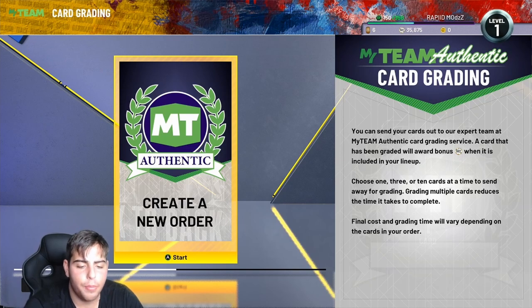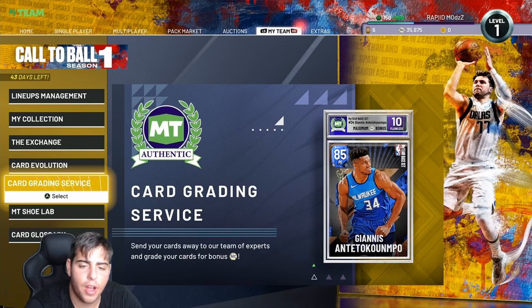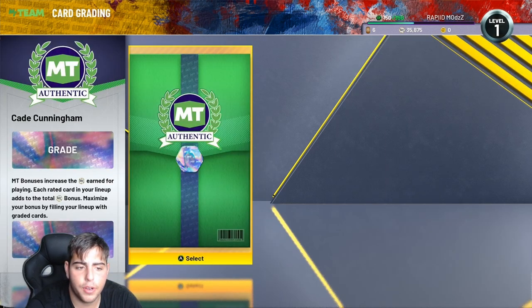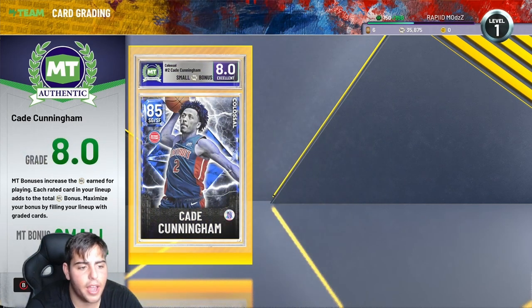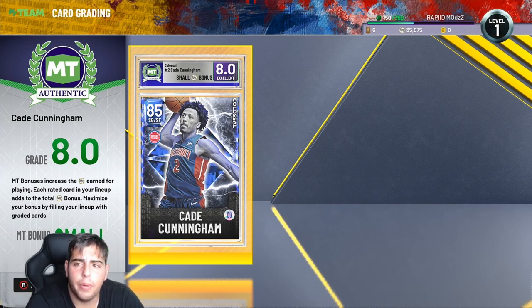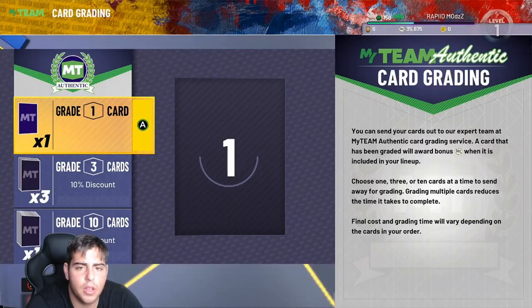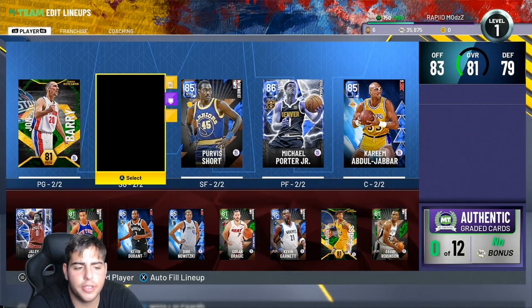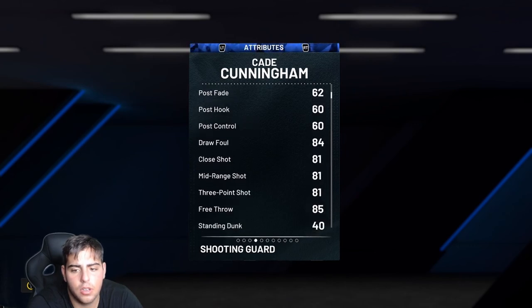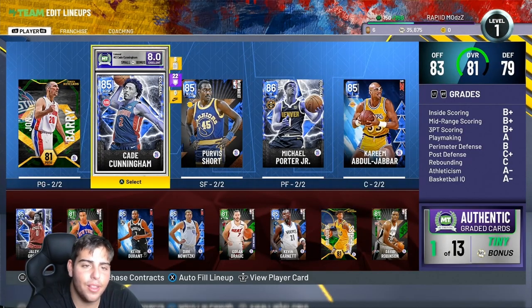Alright guys, here it is — we just figured out how to do it. My guy Cade Cunningham is done, 45 minutes later. You just scroll to the right and this is it. 'Thank you for submitting your cards to My Team Alternate Cards Grading Service — all orders will be processed in order received.' Let's see what we get. MT bonus is increased — the MT earned for playing, each rated card in your lineup adds to the MT bonus. Maximize your bonus by filling your lineup with rated cards. I'll take that — he got a Gem 8. An 8 is not ideal, you definitely want higher, but I'll take it.